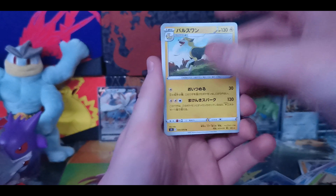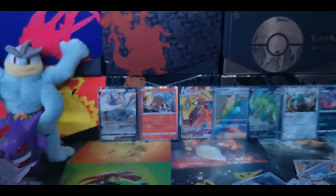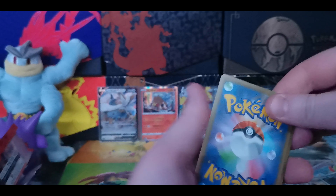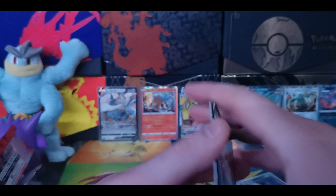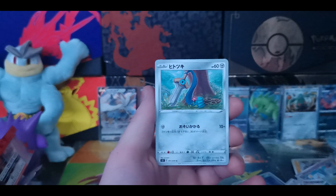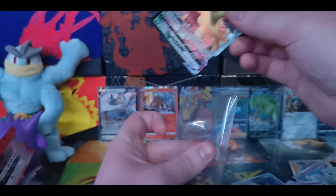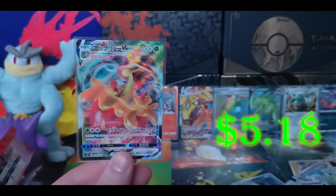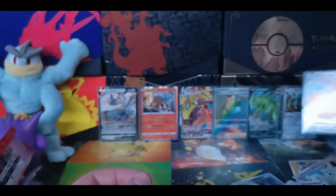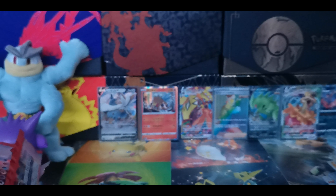We got a Boltund, Roly Coly, Grumpig, Morpeko and a Single Strike Energy on the end. We only got about seven more packs to go - we just destroyed this box, you guys. Drop a like on the video for how fast I went through this box today. We got a Phoebe - Phoebe getting a rainbow card in Battle Styles as well. Scatterbug, Mankey, Honedge. Yes! Only one more to go - we got the Flapple VMAX! There is the boy. We just got one more to go - Urshifu V.